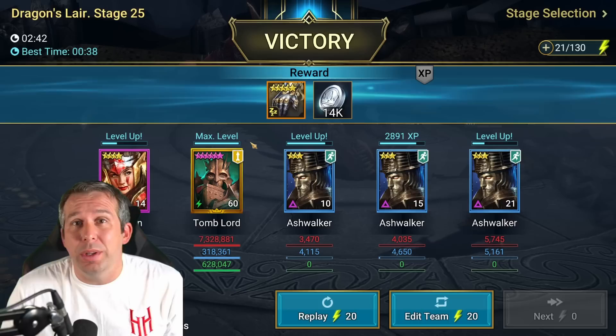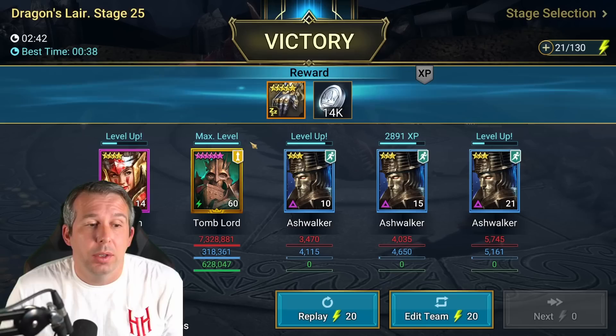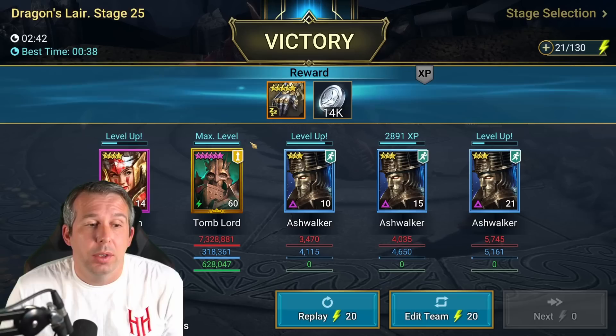So there you go guys, that's all of them back to back. I would say Orn and Tomb Lord are probably the safest picks to do this. Tomb Lord pretty much comes out to me as best in class. Let me know what sort of times you're getting and what you're doing differently. I've been Hellhades - I'll catch you later.